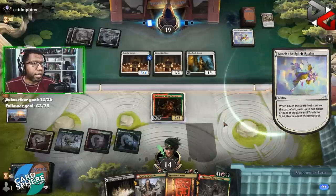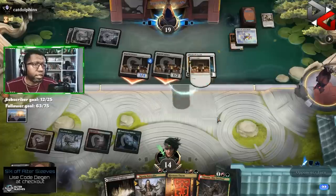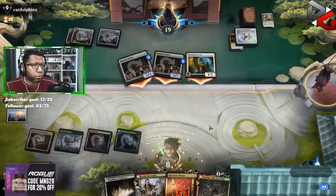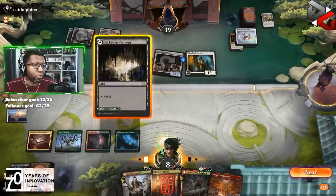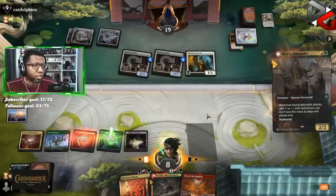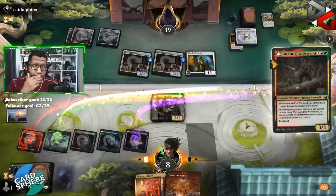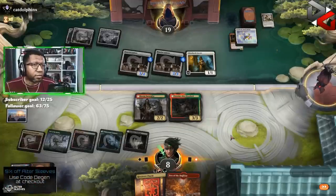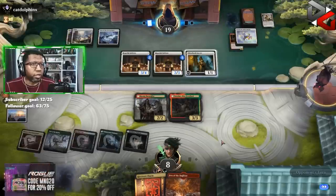Okay — Touch the Spirit Realm. I did not expect to see that card but there we are. We're gonna take six here. Man, I was really hoping to draw the little 2/2 destroy-enchantment dude — that would have been awesome. No such luck. Get back Halana and Alena, see if we can do something next turn. Now we're kind of up against it — we really didn't get anything going here, opponent had a pretty good hand. I'm not really upset with anything we did this game — stuff just didn't quite work out.